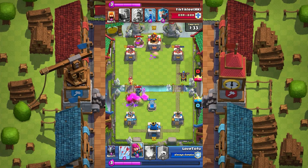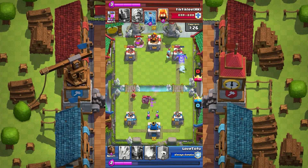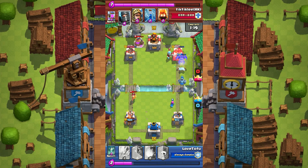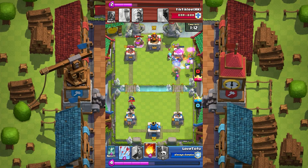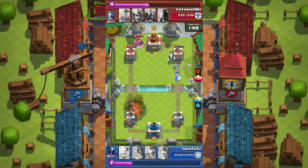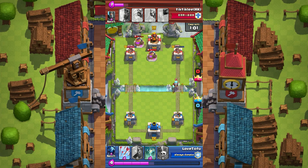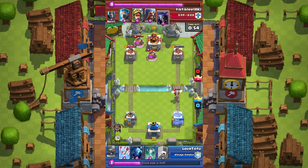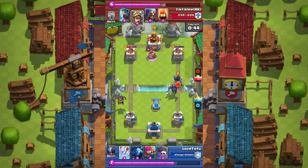On top of that he has the pump, so he has the elixir advantage, and he has a wizard to counter the tombstone. I'm spending a lot of elixir — my minion died, I used the tombstone with the arrow, that's nine elixir, and he's using the pekka, that's eleven. Still I took over a thousand damage on that left tower. I have no answer for the dark prince other than the fireball. I made some mistakes, but I feel like I need more reliable defense — maybe another building.